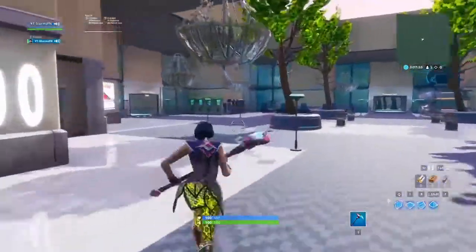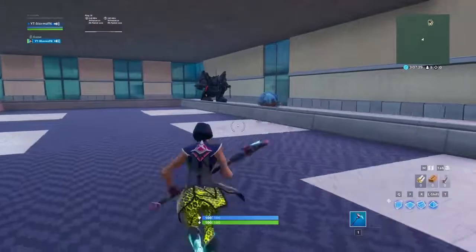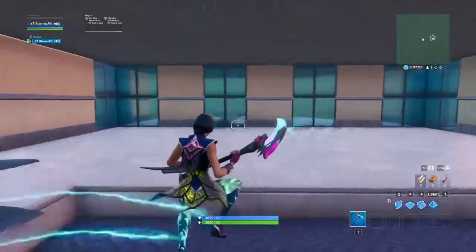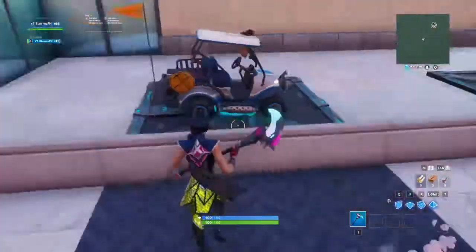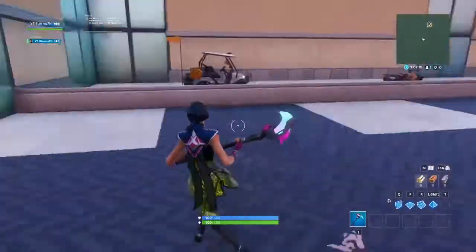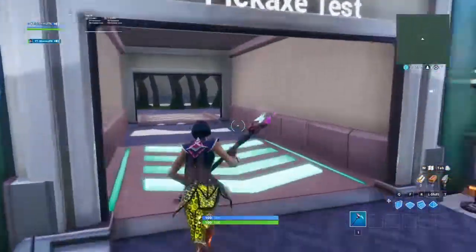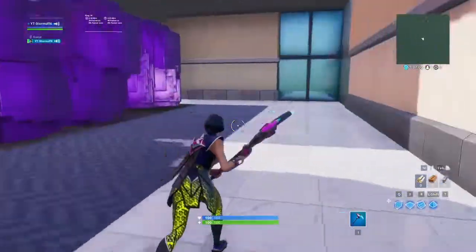We also have the wrap test on every single vehicle, which is going to be over here. We got the hoverboard, we got the baller, we got the brute, we got the plane - that's why this area is extended out that way. We got the quad crusher and the ATK, and we have it in this observatory area, that's why there's this big fence. And then we got the pickaxe test, which I'm actually going to show you guys, because I have the Sparkle Scythe pickaxe.